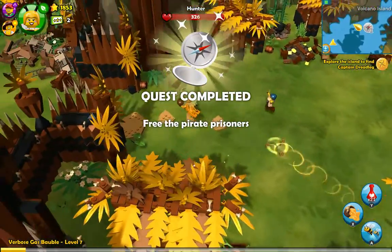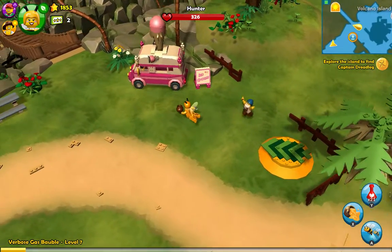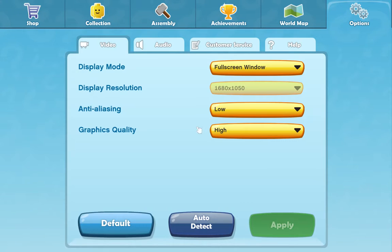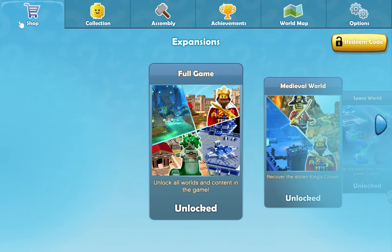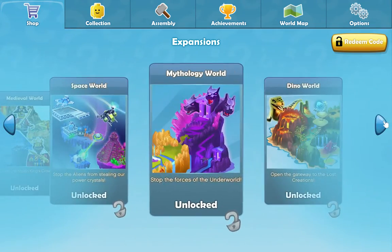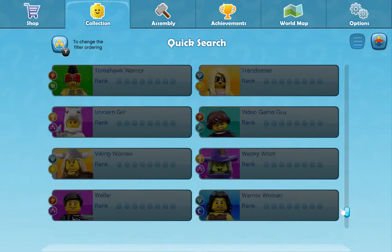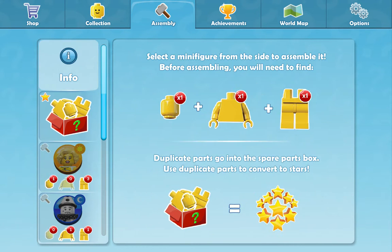I've freed the pirate prisoners — woohoo! So there are main quests and side quests. There's not much actual LEGO building; all you really do for the LEGO building is stand on spots and press A and it builds. I've got seven characters unlocked.